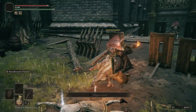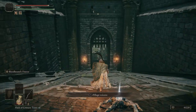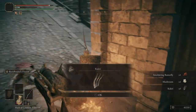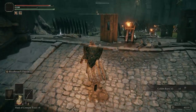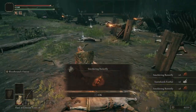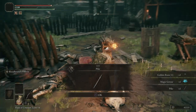Just making sure there's no more enemies. We'll come back and loot everything first. Get the Cure Key. Then we can loot: some Smoldering Butterflies, Golden Rune 2, Golden Rune 1, Magic Grease, and the Pike.